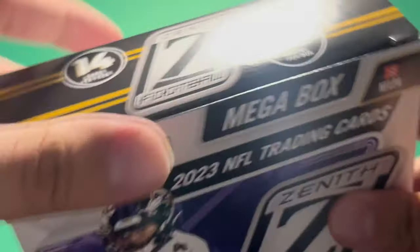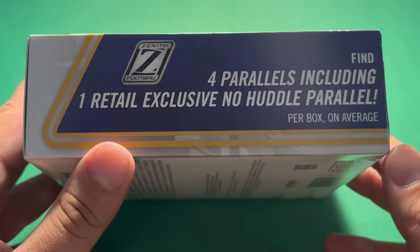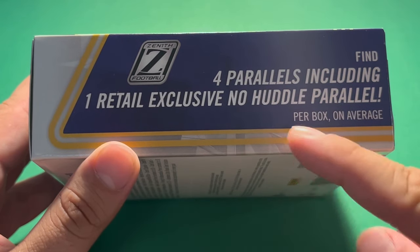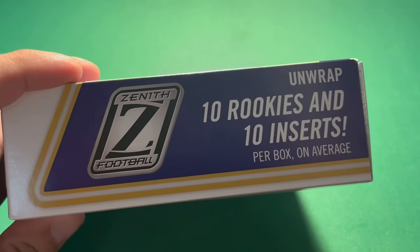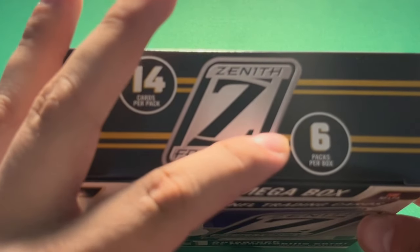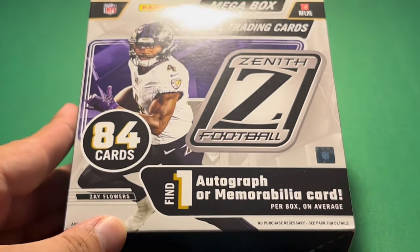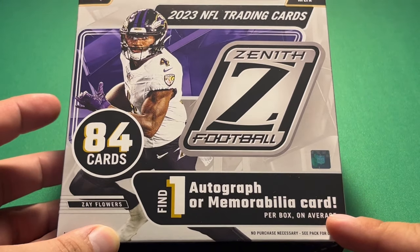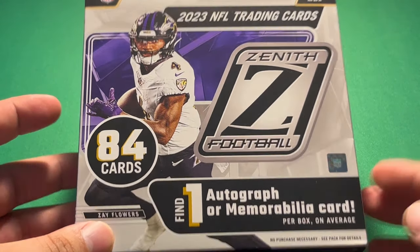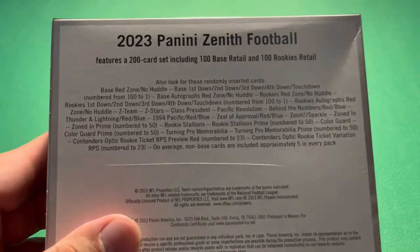Zenith Football is definitely one of those products that's usually better in hobby form, but I like retail mainly because it's a lot cheaper. In here we get four parallels including one retail exclusive no huddle parallel per box on average, 10 rookies and 10 inserts per box on average, and 14 cards per pack with 6 packs per box. For a total of 84 cards, and we get one autograph or memorabilia card per box on average. That's the same as the blaster boxes. My theory is that the autos fall more often in the mega box and the blaster boxes, but not too sure about that.